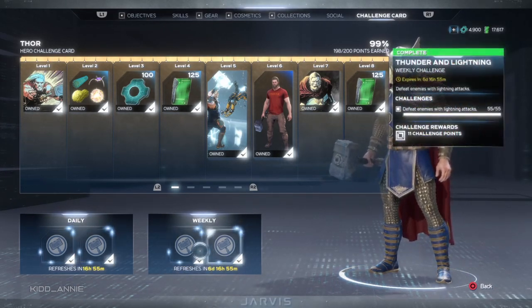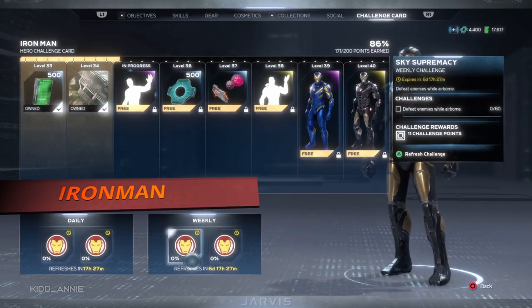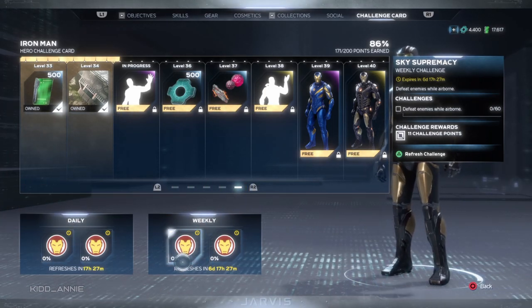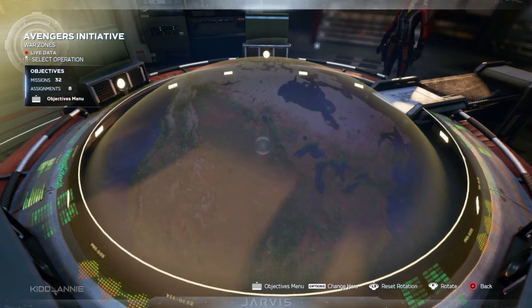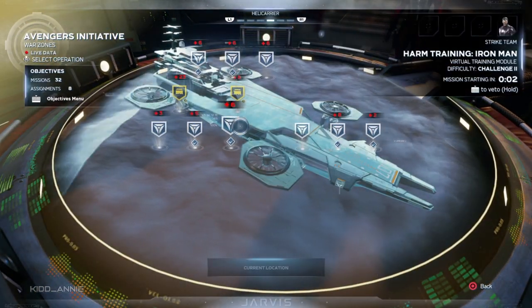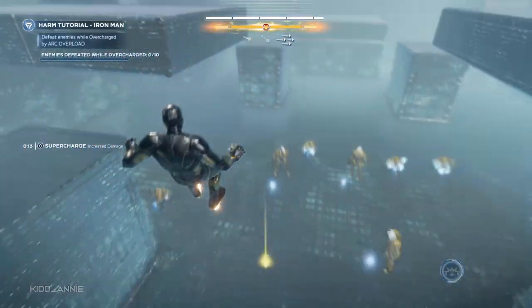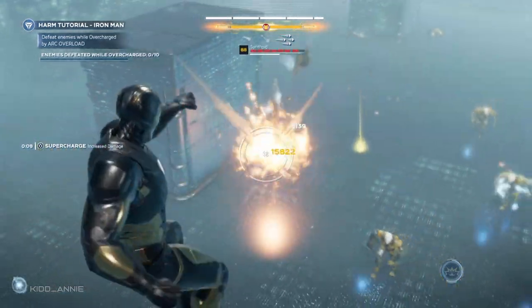Now let's move on to the next character — Iron Man. His challenge says defeat enemies while airborne. We're going to use the same method we used for Thor, so head over to the war table, find Iron Man's solo training session, and do the first few until you reach Arc Overload. Once the tutorial starts, go airborne and kill the enemies while using the rockets.